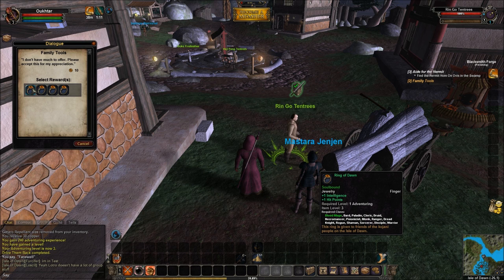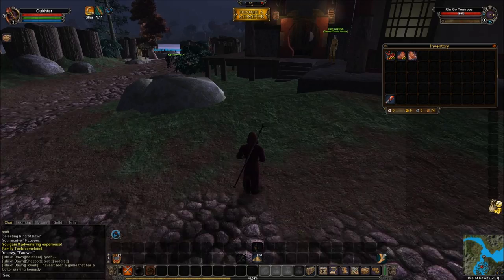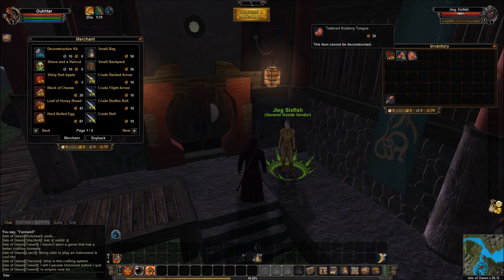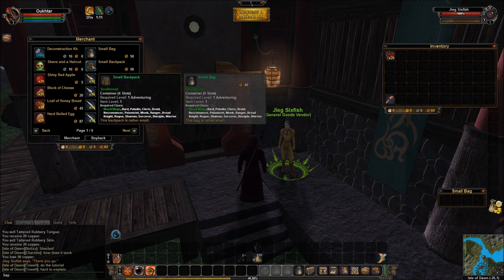We got some rings here. I believe vitality is going to be most important for this character. So we're going to equip these things — we got some wrist stuff, a ring, and some junk we can get rid of. Here we have the General Goods Merchant of this particular hub. You can repair your gear — I wouldn't bother at this level. Anything that says this item cannot be deconstructed, you can safely sell. I'm going to buy a bag here and throw it in that slot. Not that I'm terribly concerned about inventory at this point.